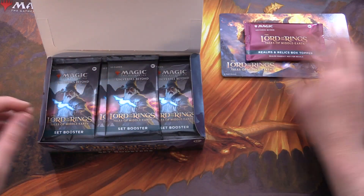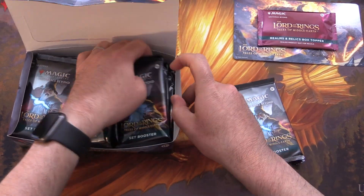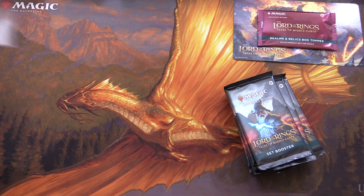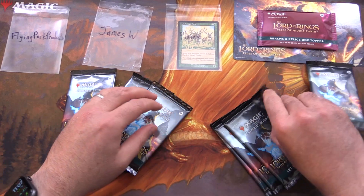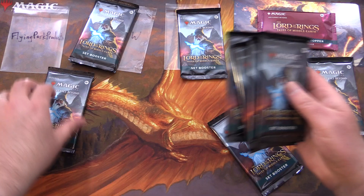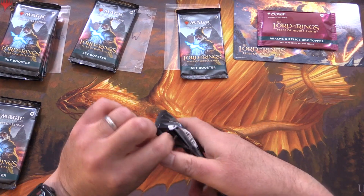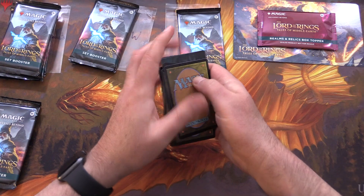Let's get our box topper - okay that doesn't want to come off, we'll set that aside. Let's grab 10 packs here. We'll be snacking on this one today - four, eight, and two more, and we will consume the rest in future videos. Today's patrons we have Flying Pork Products, James W, and Planes. One pack for Planes, two for James, four for Flying Pork Products, and three for the channel. Let's open the channel packs first, and the patrons get the rares, mythic spoils, and anything over a rare along with the art cards and anything from the list. We'll do a card trick per usual.